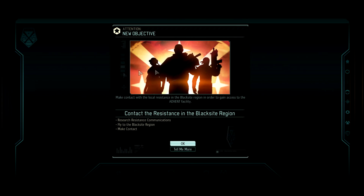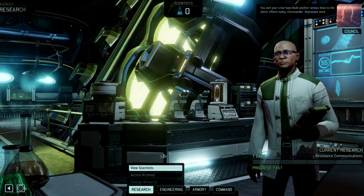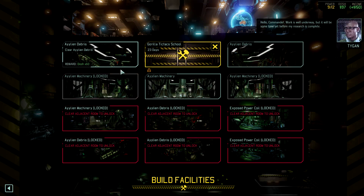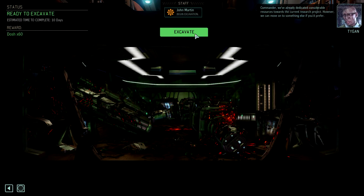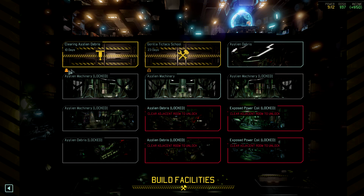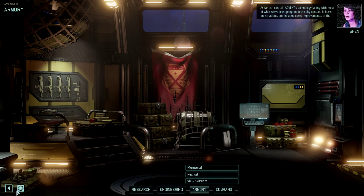When you get this pop up, it is important to start switching around your research. We're going to hold off on Alien Biotech and switch to Resistance Communications. Next, we're going to want to do something with that extra engineer. Some people like to send them directly to the Guerrilla Tactics School, but I like to send them to excavate first. I usually get the Guerrilla Tactics School just about a few days after I get squad size 5, so I'll relocate the engineer when I'm just about to hit squad size 5.